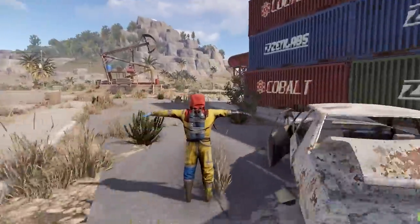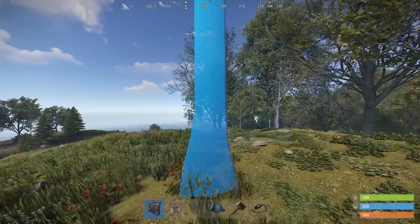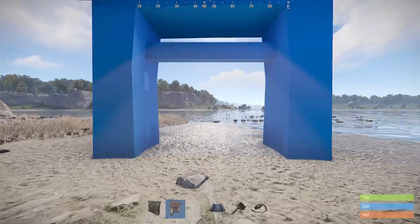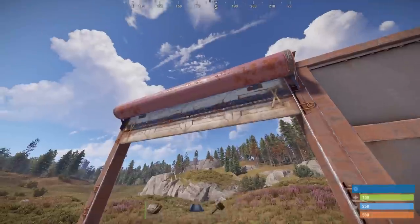Over to building now, and quite a few things here are subject to change. You'll soon be able to rotate roof blocks manually before placement, and you'll be able to rotate external gates and walls in 90 degree increments instead of 180. There's also a plan to add a debris blocker for these to stop players spamming down new ones during a raid.